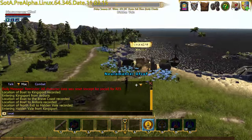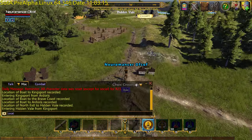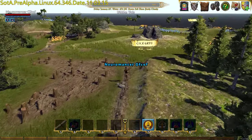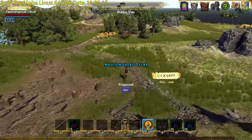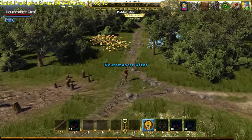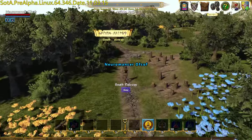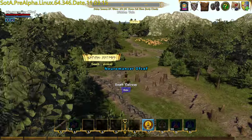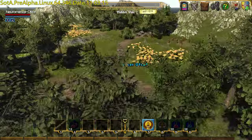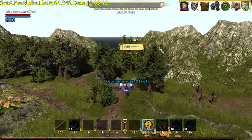Now I'm on Hiddenvale. You can see Kingsport on the coast. I'm going to head across this way, down to the left a bit, through the south railway. And you can see Braemar just there. In we go.